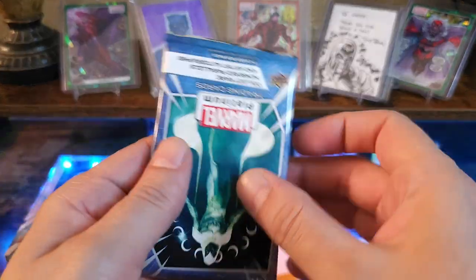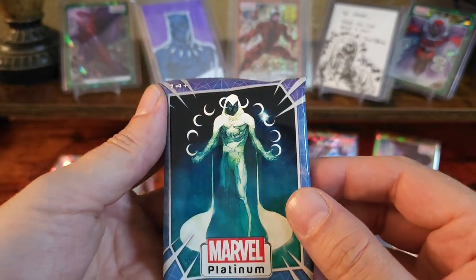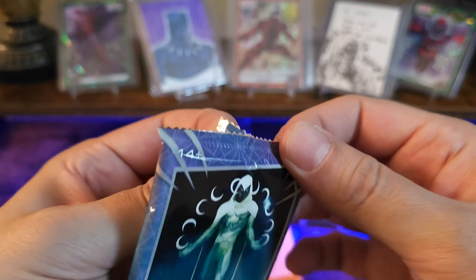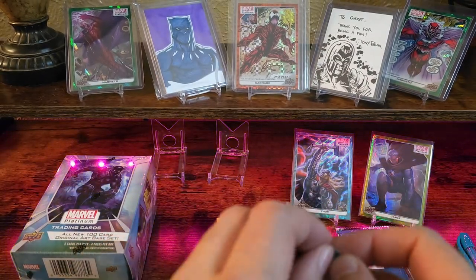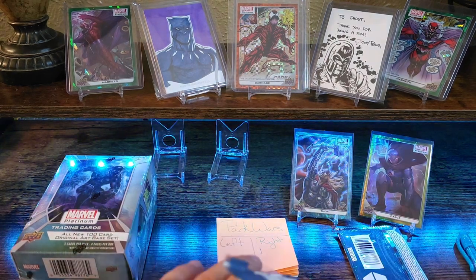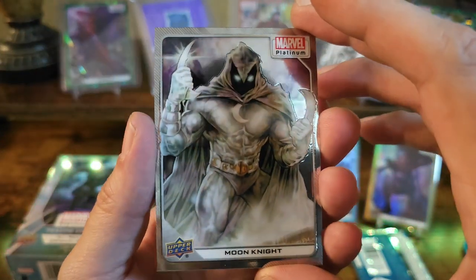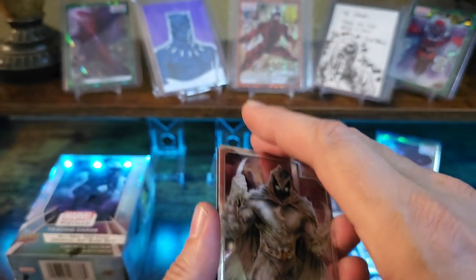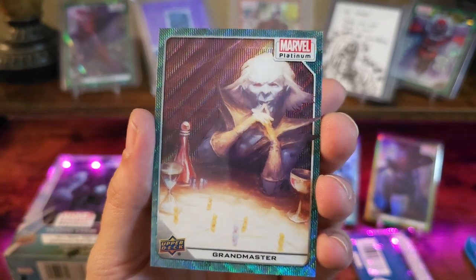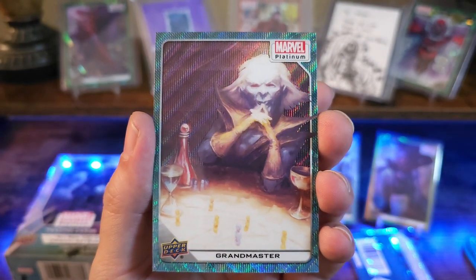All right, pack three — second from the last pack. The Moon Knight on this is freaking sweet, reminds me of the clips I just saw — all those crescent moons in the back. Moon Knight, beautiful piece. Grand Master in the blue Surge — the art on this looks freaking awesome.